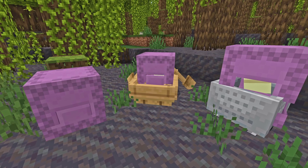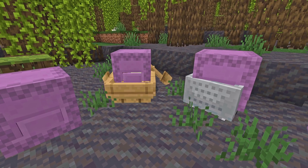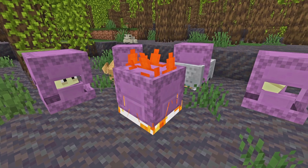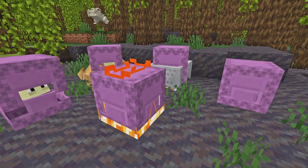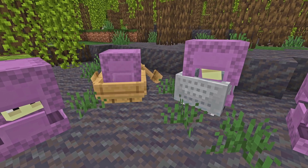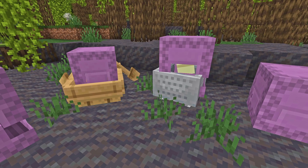The good news, on the other hand, is that there are more vanilla parity changes in these betas, particularly focusing on shulkers, which are now fire immune, stay the right way up in boats and minecarts, and will spawn correctly when other shulkers are at relative negative y and x axes — whatever that means.